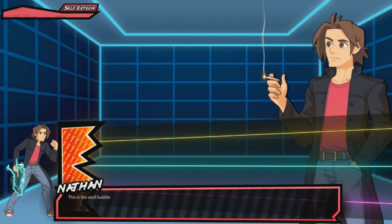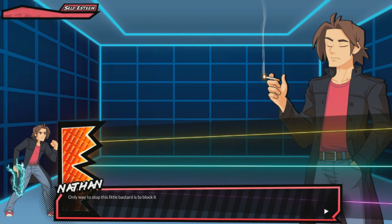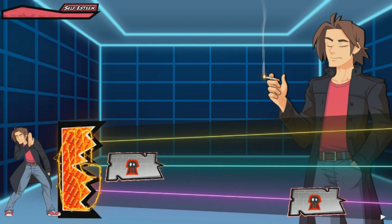This next bubble is the biggest bitch of them all — the skull bubble. You can choose how to take this thing down. If you shoot it, the bubble will burst and that skeleton will go flying at you. The only way to stop this little bastard is to block it. Same goes for the bubble as a whole — give it a try. Yeah, nice trench coat, trench coat wearer.